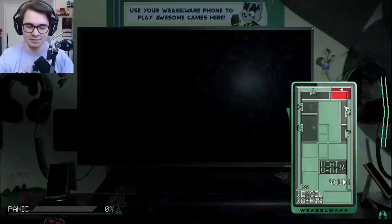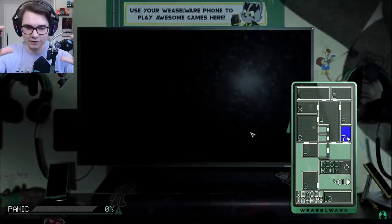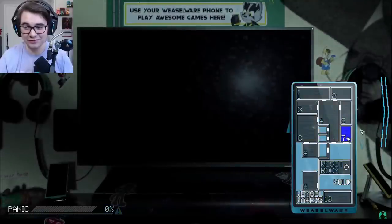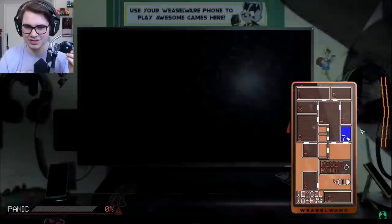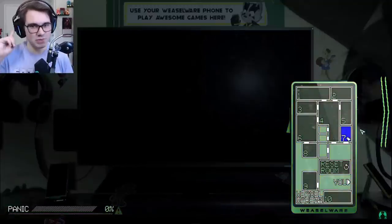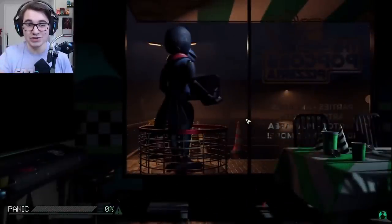This is the front view — you've got your phone on the side, the panic meter down at the bottom, and your giant screen in front of you. You can even change the color of the phone — yellow, blue, purple, a whole bunch of colors. Also the music, we're going to touch upon that in a bit.